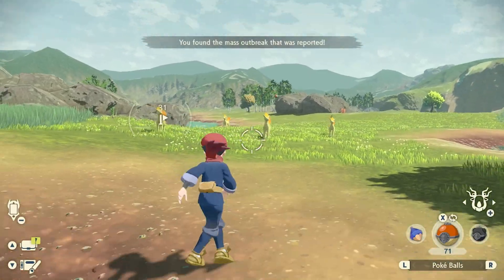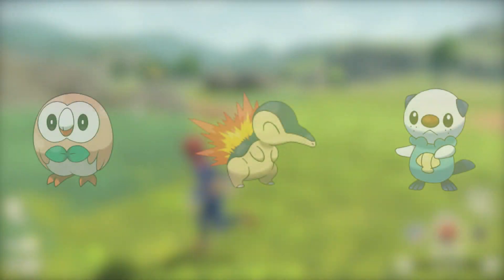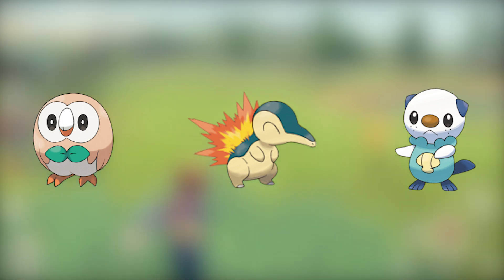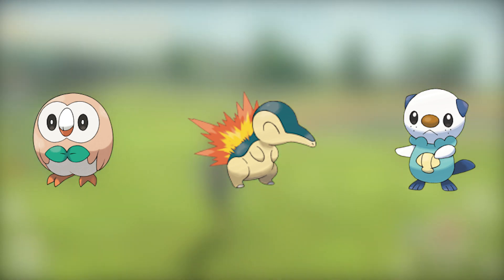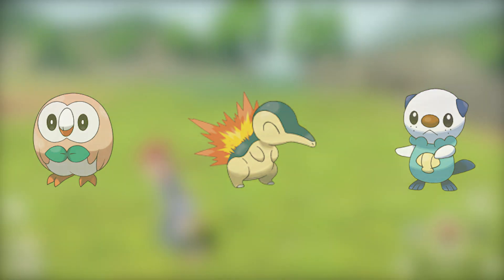As for Legends Arceus, transferring a Pokemon from this game to Home will provide a gift containing Rowlet, Cyndaquil, and Oshawott. But unlike the Gen 4 starters, these Pokemon won't come with hidden abilities. Instead, their EVs will be maxed out, so they won't require any grit to power up.